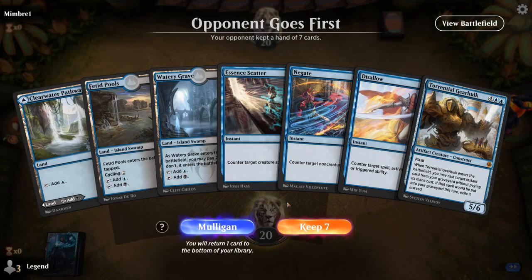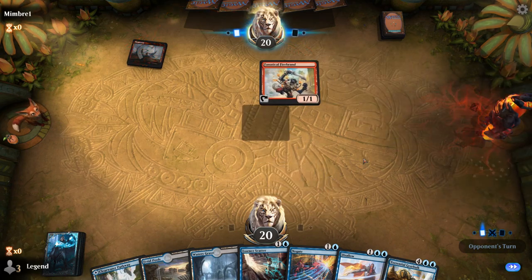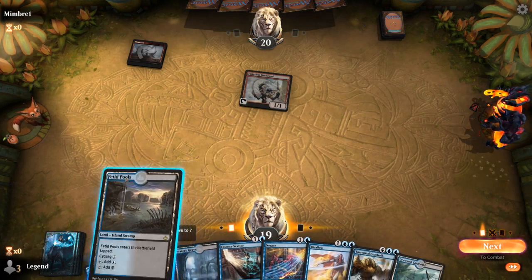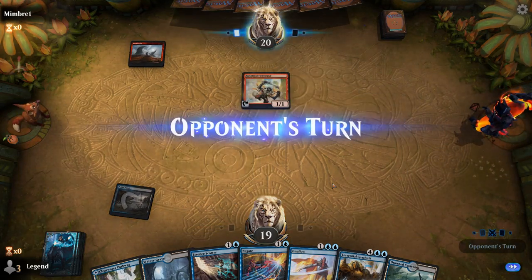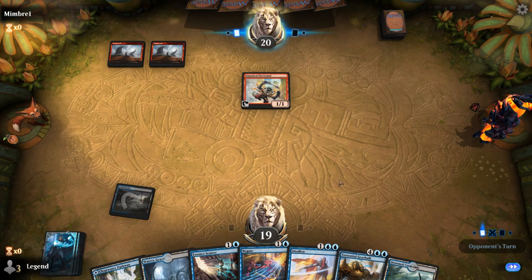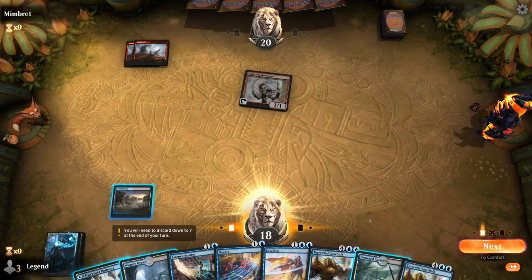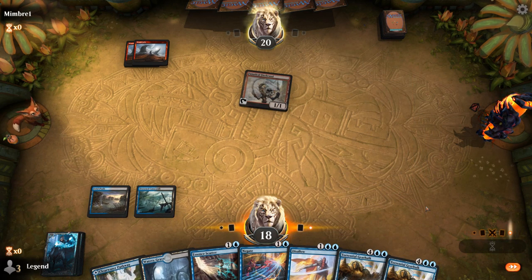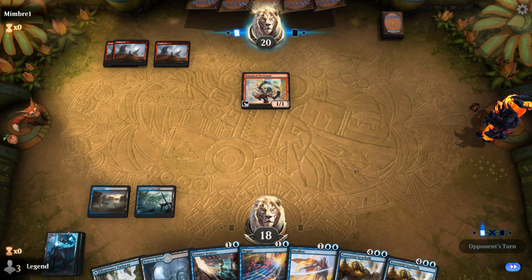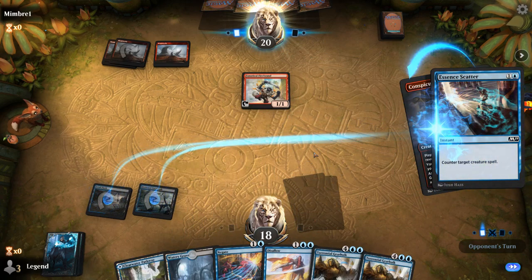We're on the draw with a keepable hand. Being on the draw potentially makes this a bad hand if the opponent is off to a quick start, which they are with a turn one Firebrand. We'll have a bunch of reactive cards and no actual spot removal. Down to 18 we go. Luckily no turn two play. Now we get to keep up Negate and Essence Scatter. We just want to hit our land drops and get to a Gearhulk as soon as possible. Opponent plays a Goblin Snoop — so my opponent is playing Goblins. I'll Scatter the Snoop, which can provide card advantage.